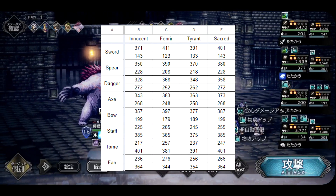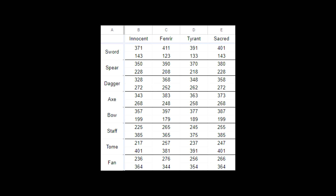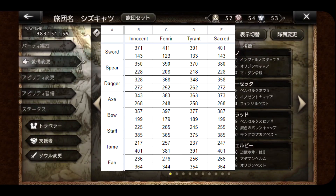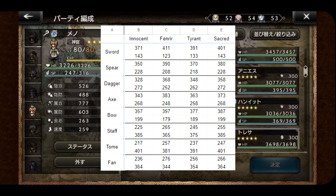Stat-wise, the Sacred 4 weapons actually follow a trend similar to the one already set by the Fenrir, Innocent, and Tyrant series. The way it worked previously was Tyrant would have stats right in between Fenrir's and Innocent's, with Fenrir having 20 more attack and 10 less magic, while Innocent had 10 more magic and 20 less attack.